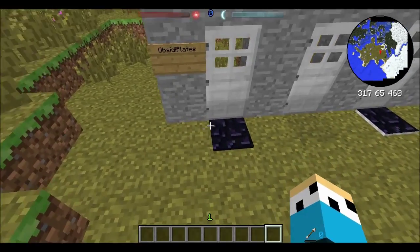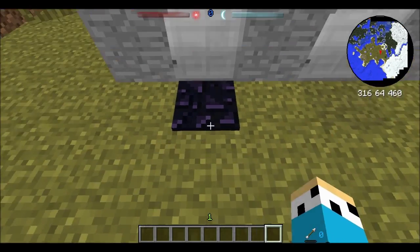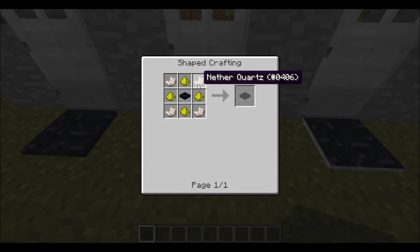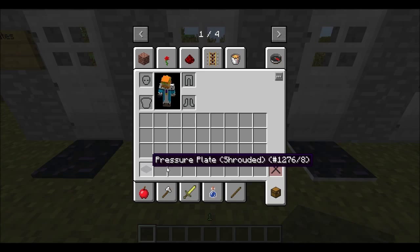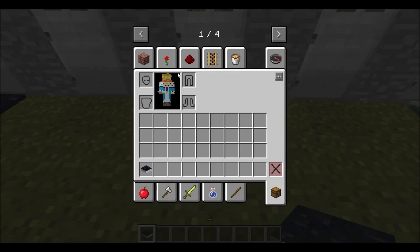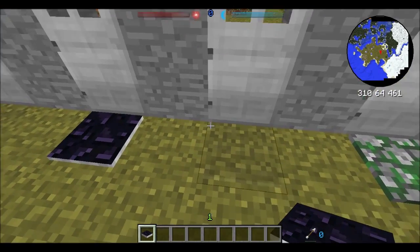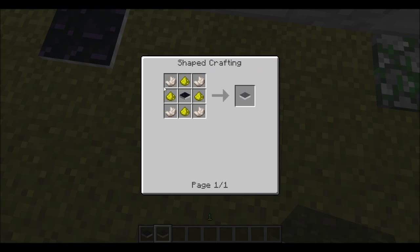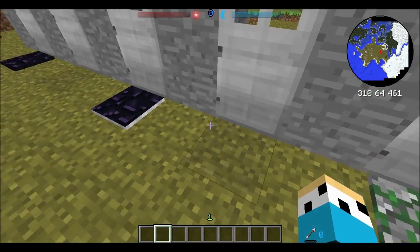The next mod is Obsidian Pressure Plates. You craft one with just two obsidian, and these can only be activated by players. If you put nether quartz and glowstone around it, it becomes a shrouded plate so you can't really see it. If you put a hole underneath the pressure plate, it becomes a silent one that doesn't make the clicking sound but still opens the door. A shrouded silent plate combines both - made like a silent pressure plate, then shrouded with nether quartz and glowstone.